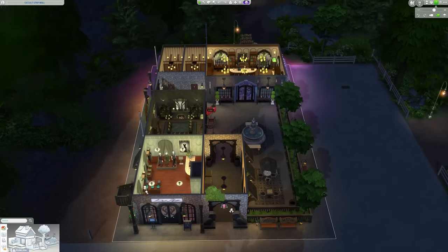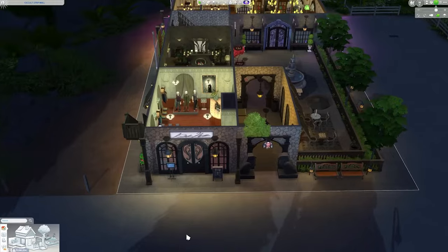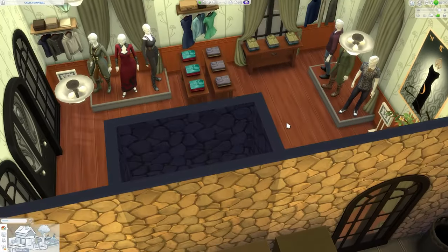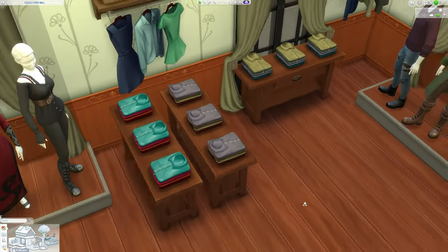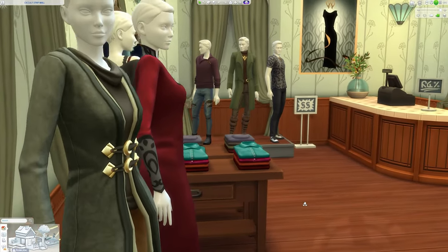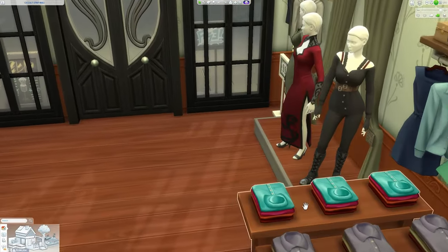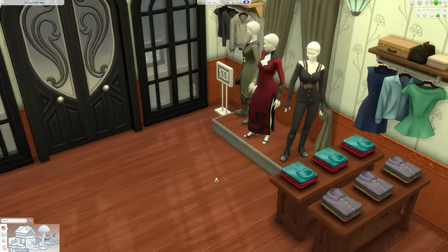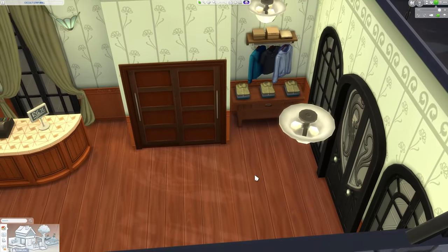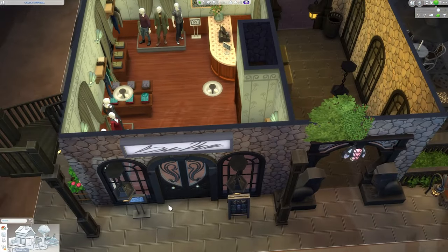Starting off with the first floor, we do have quite a bit to cover. We'll start with the very front of the strip mall. Our first store is actually a fashion boutique for your spellcasters. We do have quite a bit of options. All of the mannequins are wearing outfits seen from the Realm of Magic Pack, so we do have more male or masculine styles towards the back, and towards the front we have styles that are more for female or feminine fashion choices. I definitely saw a lot of the townies kind of popping in and trying on the clothes themselves. And because this design does use Get Together, we do have the Get Together closet there in the corner. Pretty neat little shop — it's definitely fun seeing it in action.